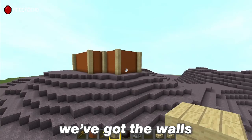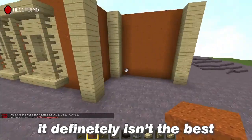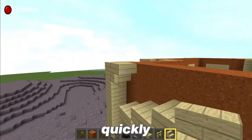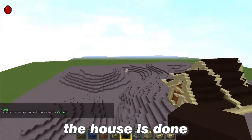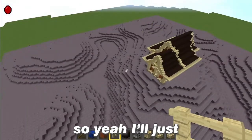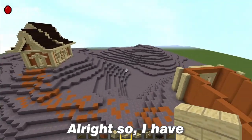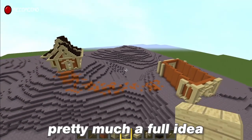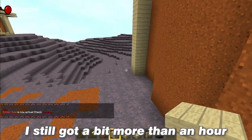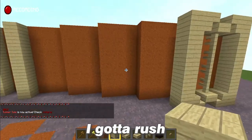Alright, we've got the walls. I guess this works. It definitely isn't the best block choice. I only have one hour and a half — oh my god. Yeah, let's do the roof quickly. Alright, the house is done. Right now I still have more than an hour, so I'll just keep doing more houses. Alright, I now have a pretty good idea of what I'm going to do — I'm going to do an abandoned farm. This is going to be the barn. I still have a bit more than an hour, so I've got to rush.